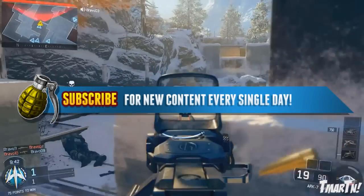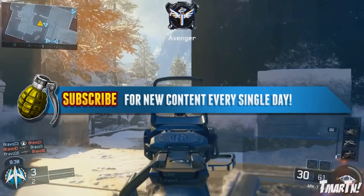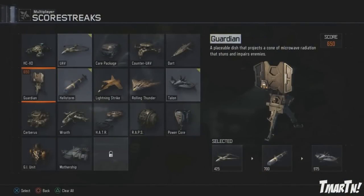The big question that is burning on my mind and a lot of other people on Twitter is: what is the final score streak going to be in Black Ops 3? As you can see on the screen, there is one that is locked at the bottom. There's also two squares over to the right which have nothing, which could lead to the possibility of score streak DLC - which we've never seen in Call of Duty. That would be interesting if they introduce score streaks once the season started for Black Ops 3. But I want to talk about the secret one.